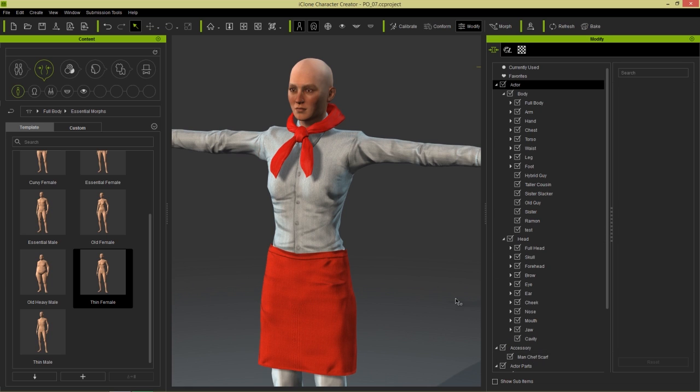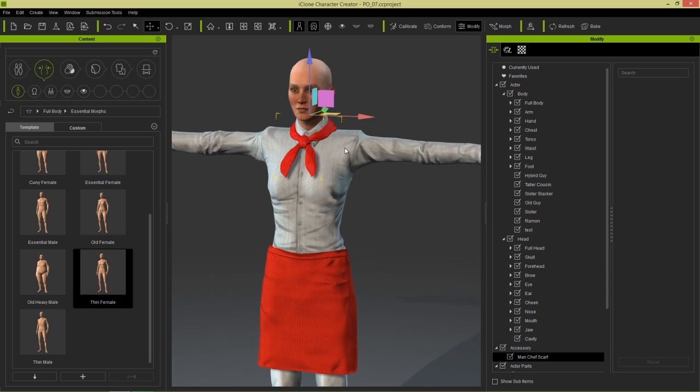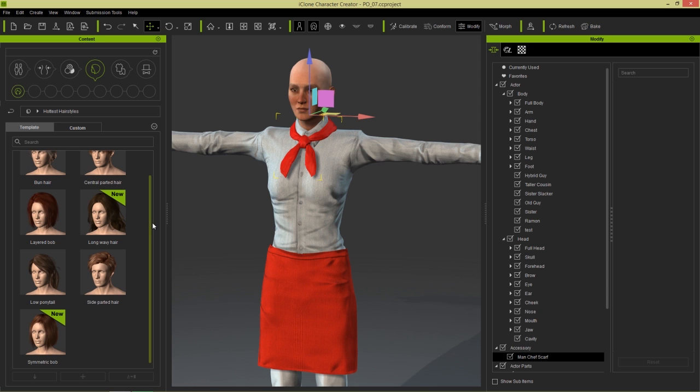If you go down here, you can see it's a chef's scarf. And we can select that and we can just use the R hotkey to scale it down slightly. It's not going to conform to the body because it's an accessory — everything else will. We can resize it to something nice like that and maybe give her some hair as well.